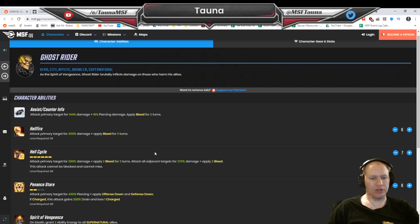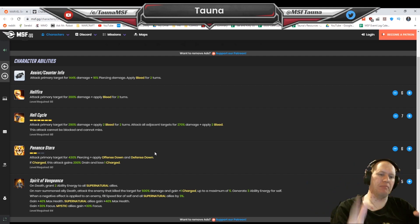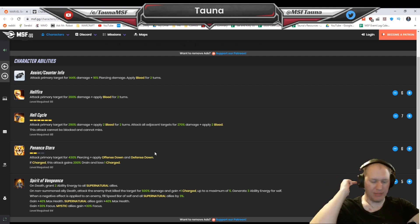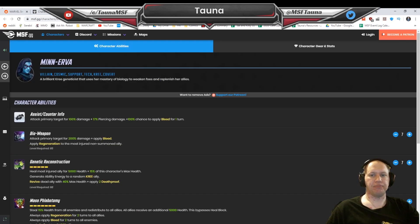Number 7, we've got Ghost Rider. Ghost Rider is there because he applies so many bleeds, which are really high damage, especially when you extend them with Symbiote Spider-Man. He's got the big nuke with his ultimate with offense down and defense down. And worst case scenario, if any of your allies die, he's just going to blast the enemies in the face. He also gets max health and focus, making himself better and able to take a couple hits as well.